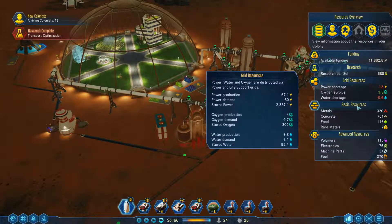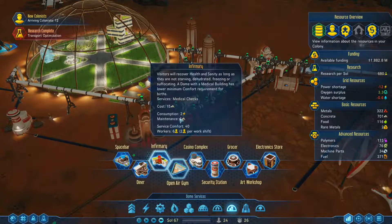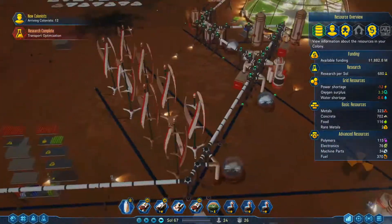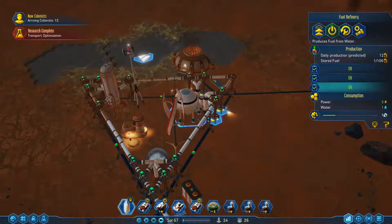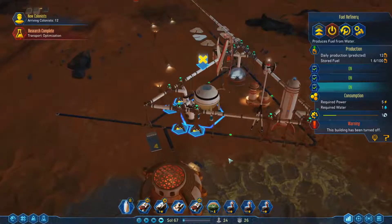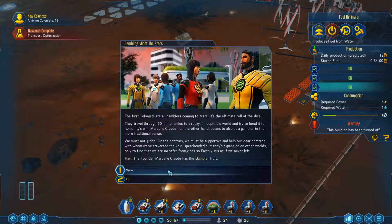Looks like we have a water and a power shortage — oh no. How much fuel do we currently have? The first colonists are gamblers — yes, ain't that the truth. Marcel Cloud has the gambler trait. Perfect, but you're not going to get a casino.